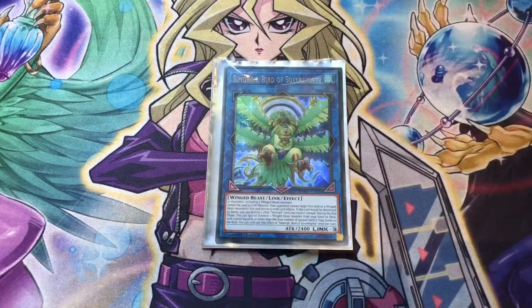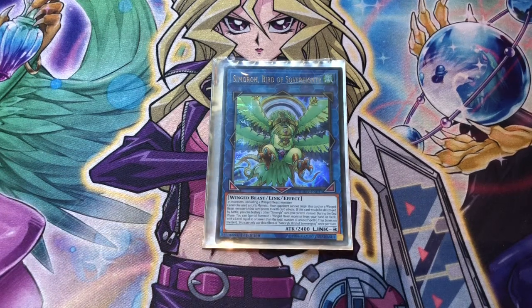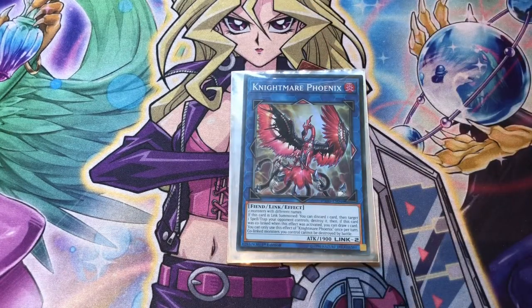One copy of Simorgh, Bird of Sovereignty. Three or more monsters, one must be a Winged Beast — not difficult in this deck. It cannot be used as Link Material, and your opponent cannot target Winged Beast Monsters it points to with card effects, nor can they be destroyed by battle. If this would be destroyed you can destroy another Simorgh card you control instead. During the Main Phase — in both players' Main Phases — we can Special Summon a Winged Beast Monster from our deck with a level equal to or less than the number of open Spell/Trap zones on the field. On our turn we bring out Apex Avian, and on our opponent's turn we bring out Perfumer or Oracle to get extra searches or salvage so we can use them freely on our turn.